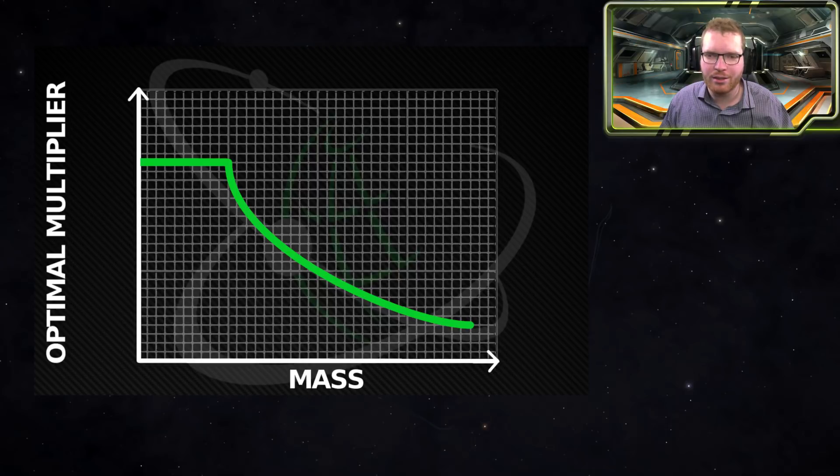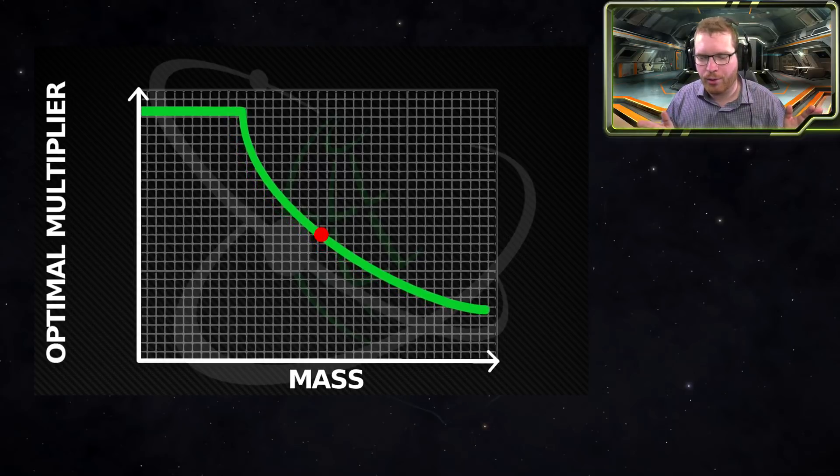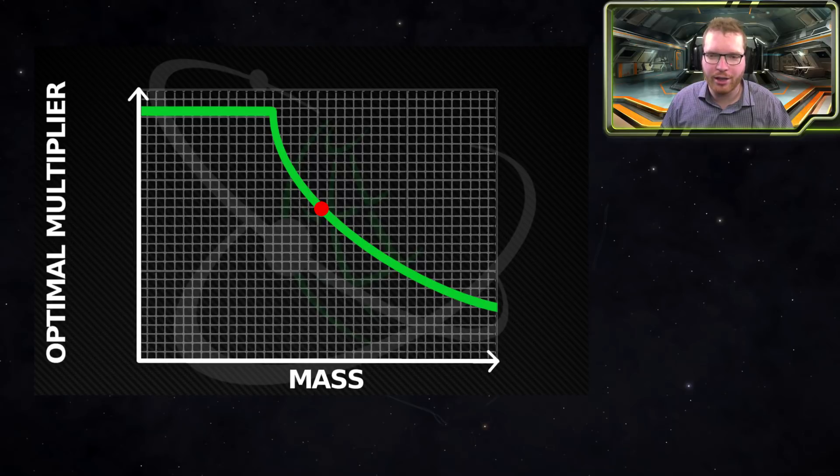So if our ship is located somewhere on this graph and we wanted more speed and more maneuverability, we could either increase the maximum multiplier, or we could increase the optimal mass, which would essentially shift the whole graph sideways. If we kept our mass constant, that would also cause the overall performance of the ship to be better. But it's not always clear which is better — it really depends on the specific case, so you have to go and test it. Another option is to lower the mass, and we'll move down the graph and get better performance, as long as we don't go lower than our minimum mass, because at that point we don't gain anything extra.